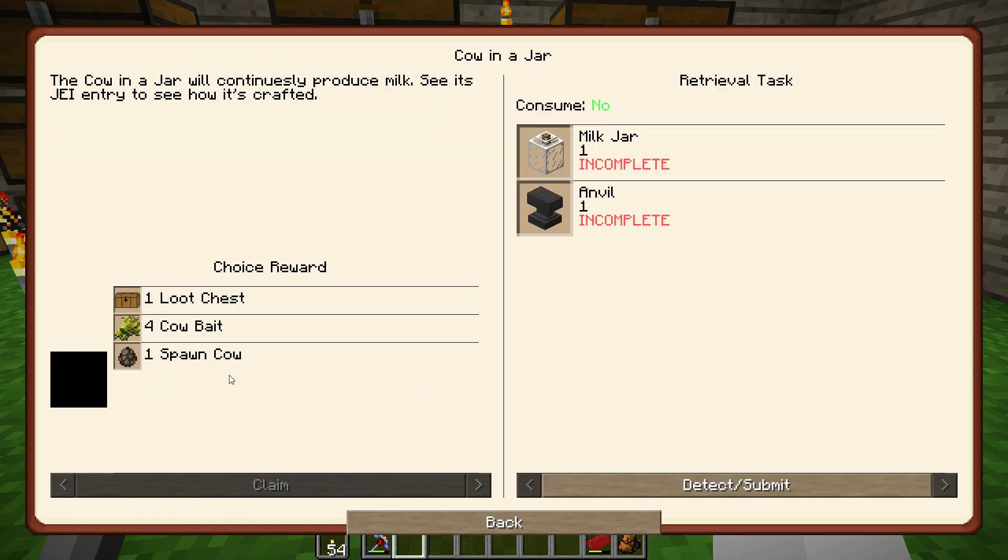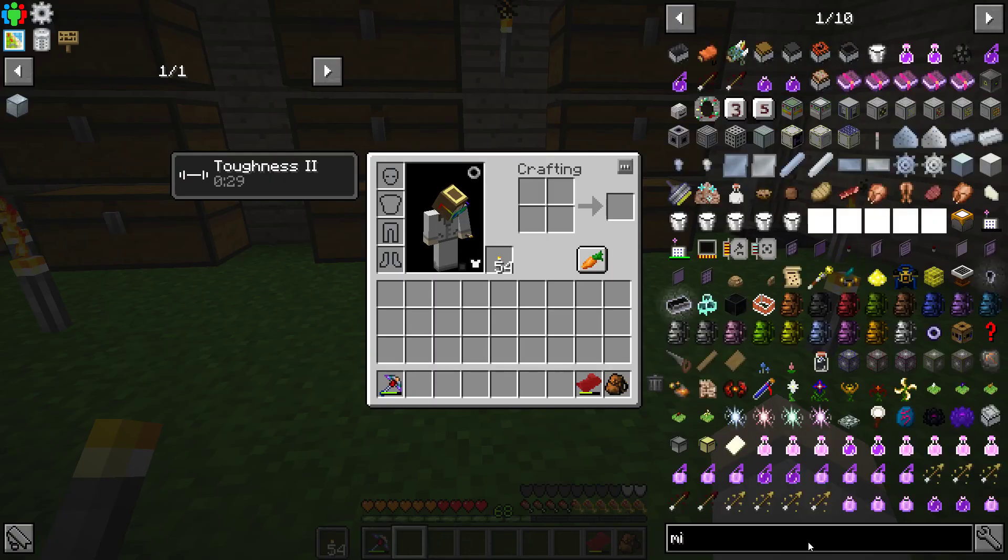There's another quest - a cow in a jar. We can attempt to do this for fun over time. You need an anvil and a milk jar. A milk jar is probably not that hard to make.